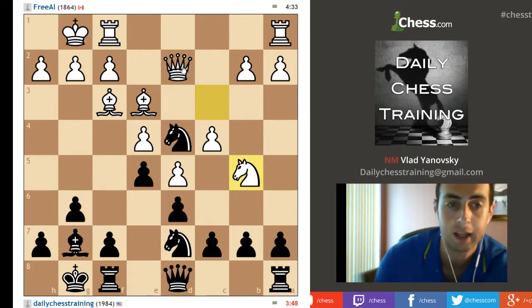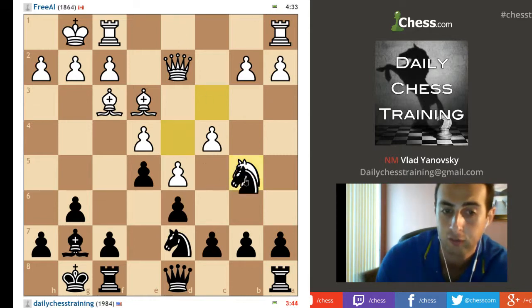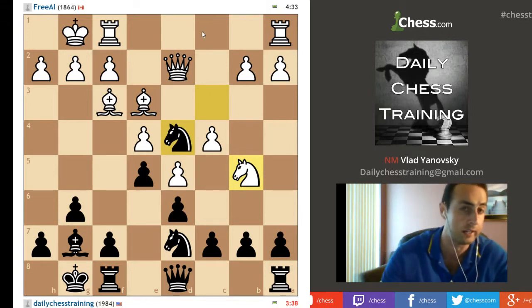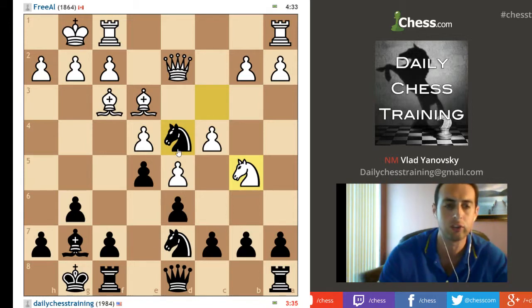Actually in this position knight b5 is not a good move, because I take on f3 and mess up his pawn structure. Usually his queen is on d1 when he does this idea. If I play knight takes, b5 plays cb — he has doubled pawns but a lot of pressure on the c-file with rook c1, queen c2. So I don't see a reason not to take his bishop and mess up his pawn structure.